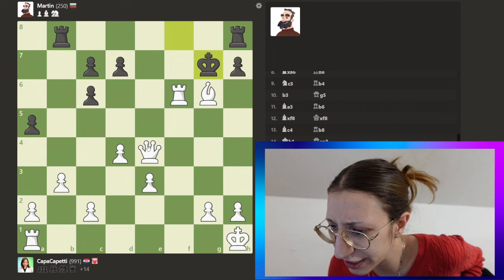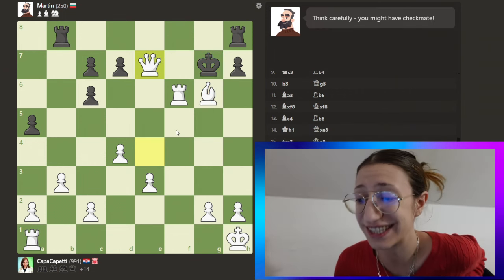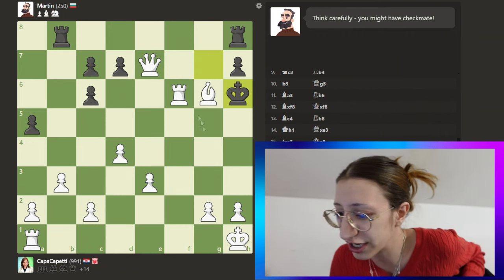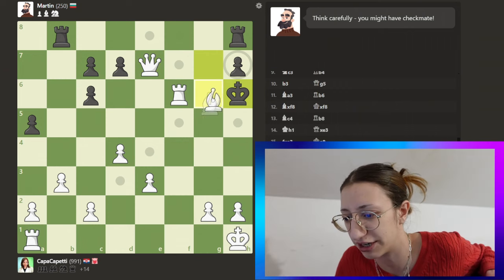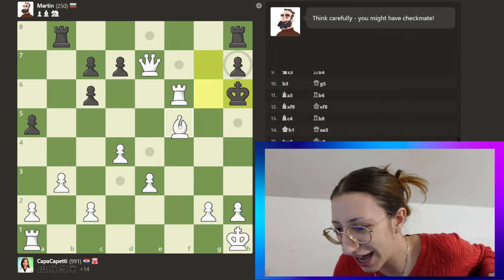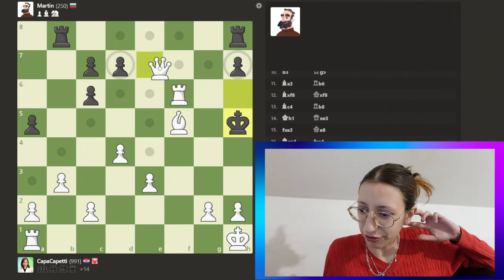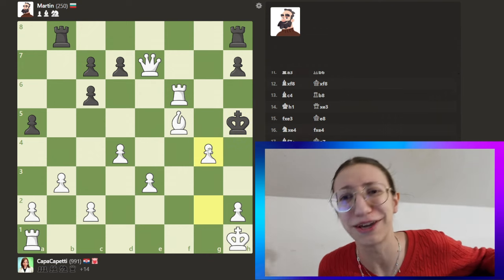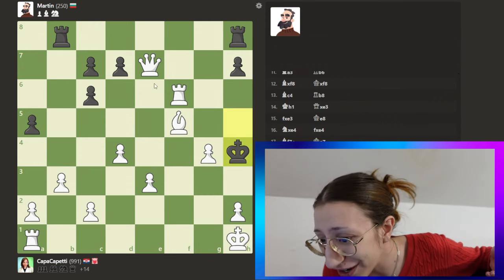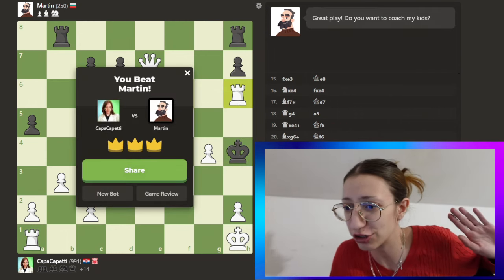Now we can check him here — he still can't take because it's defended. He's about to get mated. He can go here, which is just ridiculous. We can check him with the pawn, with the pawn! And now go here and that's checkmate! It took me about three and a half to four minutes to beat Martin.